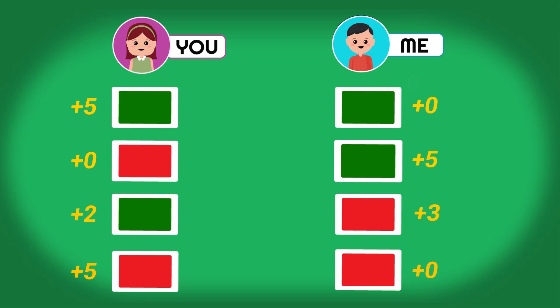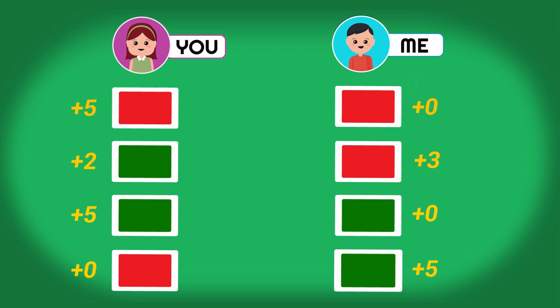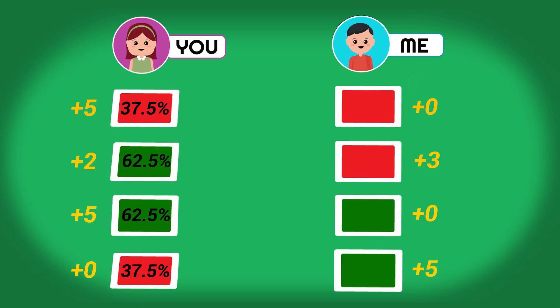Of course if I start playing the same thing every time, you could counter that by switching up your bets, and it becomes this back and forth mind game. But you can win this guaranteed in the long run by following a specific strategy: play green 62.5% of the time and red 37.5% of the time, and it should be random. There is a range of percentages that give you the edge, but what you see here is the most optimal.